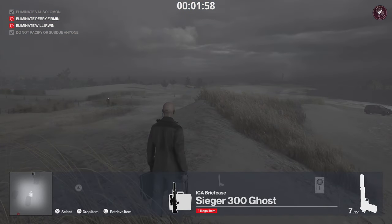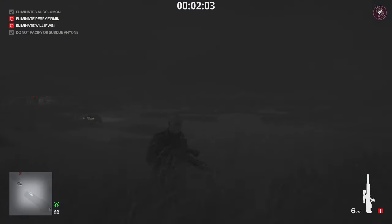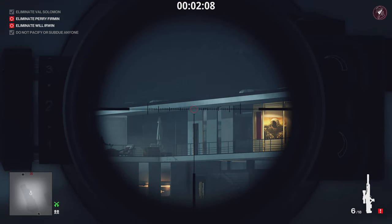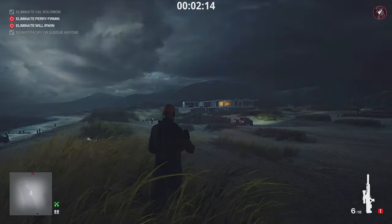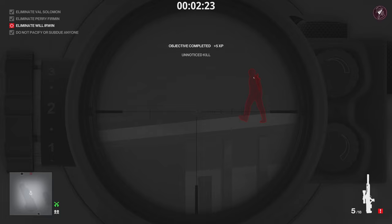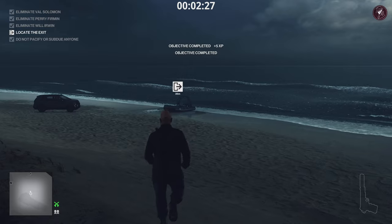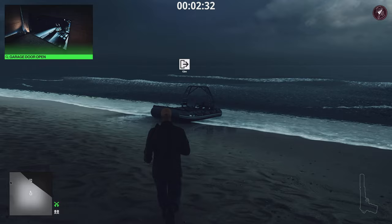We're going to go up to the highest peak on the sand dune, take our sniper rifle out of the briefcase, walk up here, and zoom in on the targets. Your first target should be over to the right — you can take any of these out in any order you're comfortable with. I'm going to headshot my target on the right because he's the one we have to snipe. He's spotted the grenade on the edge, so you need to make sure you shoot it just before he picks it up. Once you've done that, head straight to the exit to get your Silent Assassin rating.